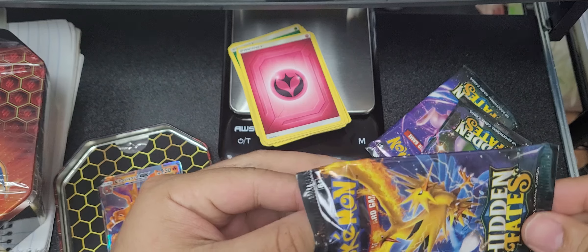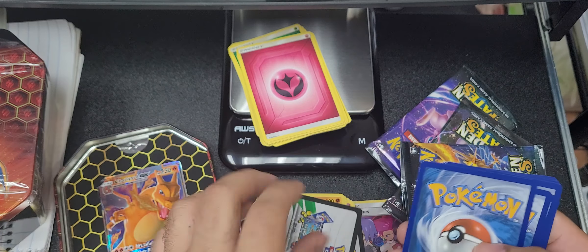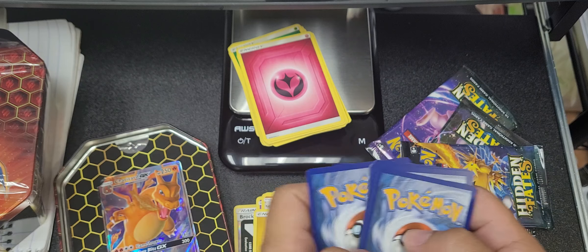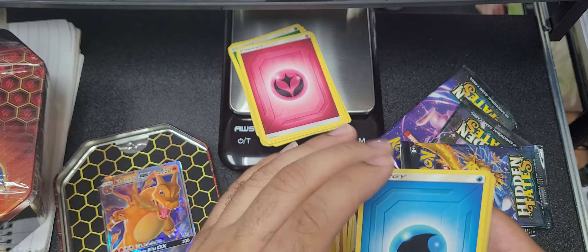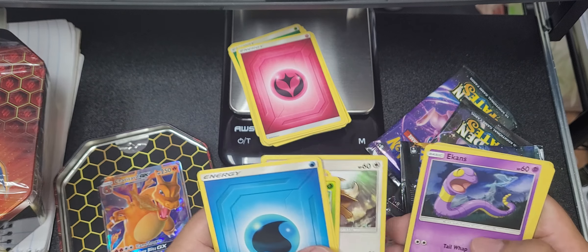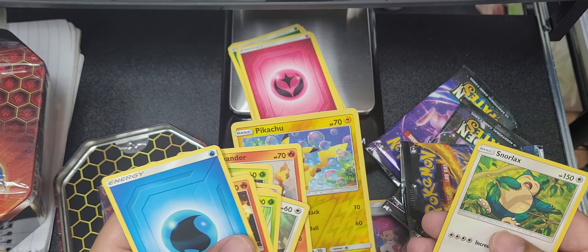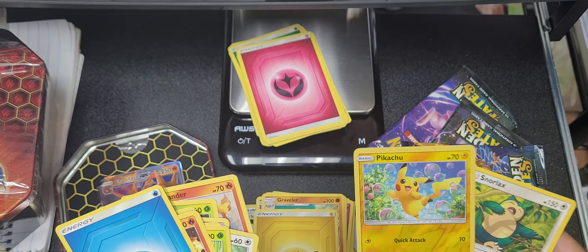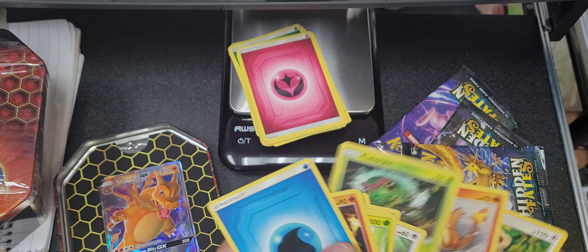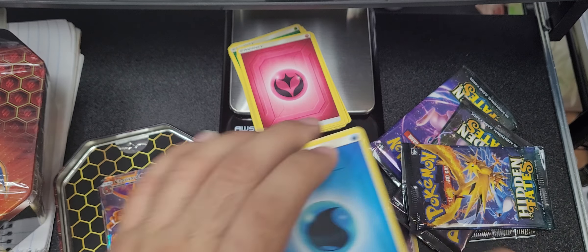I should open the Charizard pack — I should open the Charizard pack. Whatever, one two three four. If it's a Zard on this one... energy, Magmar, Scizor, a Pikachu and a Snorlax — let's go! Well, there you guys have it. Nothing major. Peace.